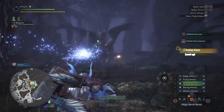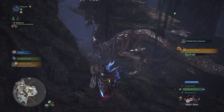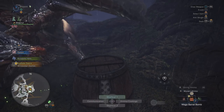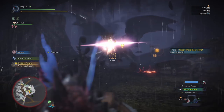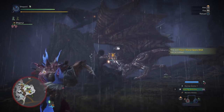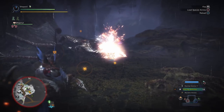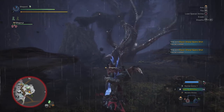Hoping to accomplish a couple things with this quest: one is to demonstrate the weapon overall, second is to kind of show off flinch locks a little bit. We're trying to proc as many flinches on the head as possible — one, it's a flinch; two, that's where he's going to take the most damage. The amount of crits we proc as well as the spare shots we proc is going to determine how quickly this all happens.